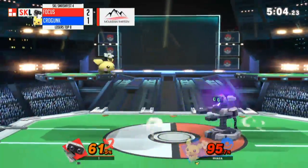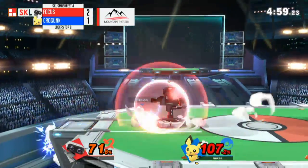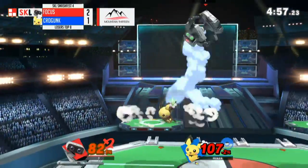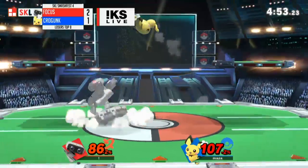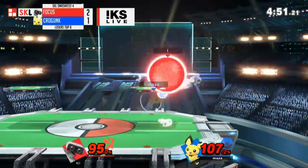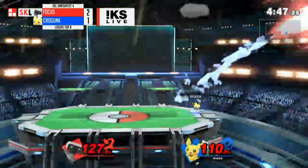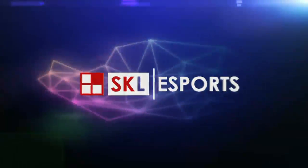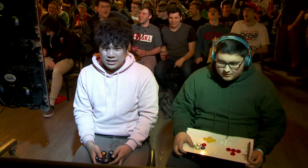You can feel Crogunk clench on that one. Crogunk does not want to leave this tournament just yet. He's saying I still have an air dodge — good air dodge, doesn't follow up. Dash attack — no way! Unbelievable! And that move scoops him out of the sky. He wasn't even close.